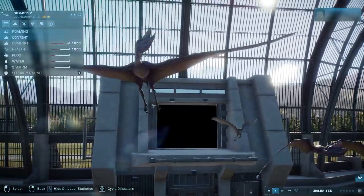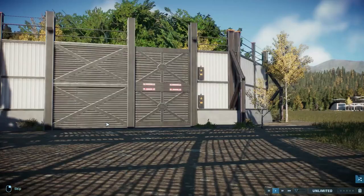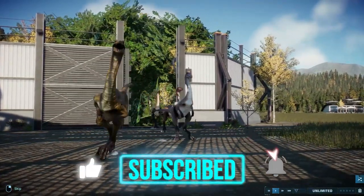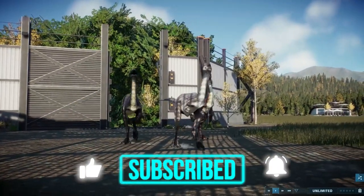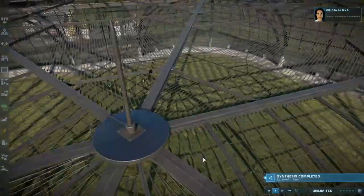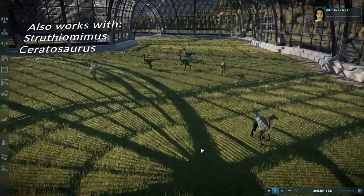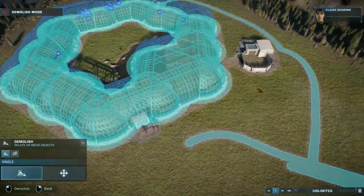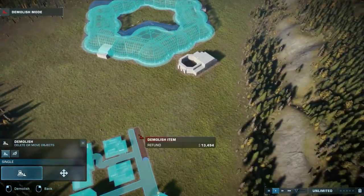There is a very easy way to get the Gallimimus into any aviary without the need for mods. Simply put a hatchery as close to the aviary as possible and release a full clutch of Gallimimus. Some of them come sprinting out of the hatchery and while doing this animation they can walk through fences and the aviary wall. Just round up the stragglers and sell them or put them in another exhibit.